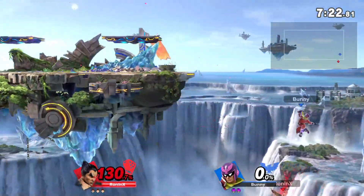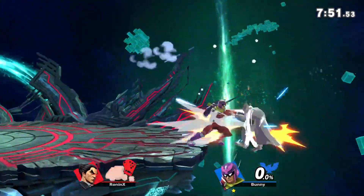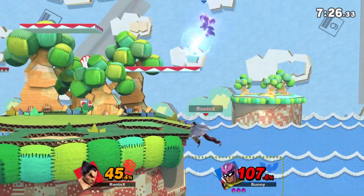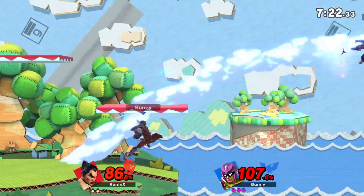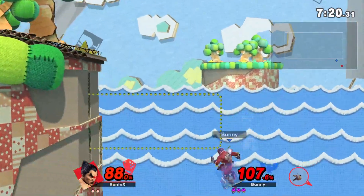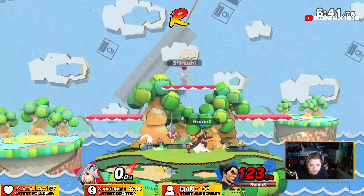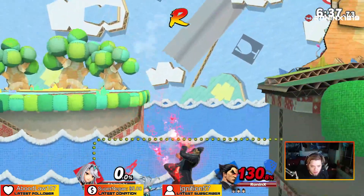Now let's talk about Kazuya's recovery. Whenever you are recovering low, it is almost always smart to recover first with up-B before you jump — for similar reasons as to why it's smart to do this in a juggle state. If you burn your double jump and you get hit, you're just immediately going to be limited in what you're able to do. But if you up-B and you get hit, you can always just up-B again. You can't do that with your double jump.